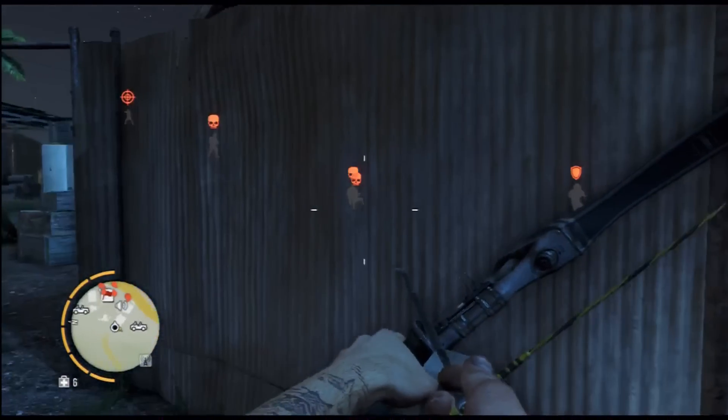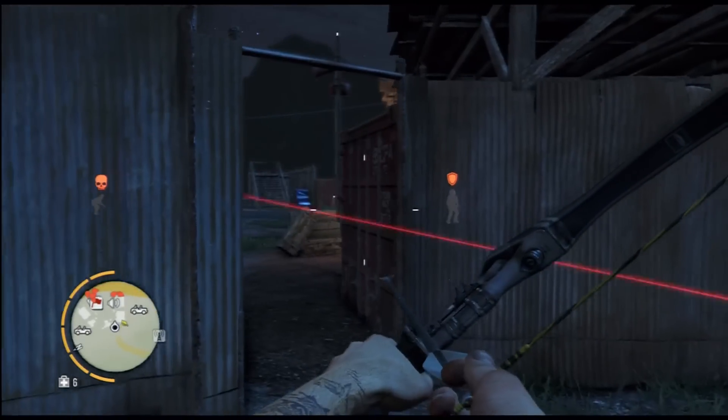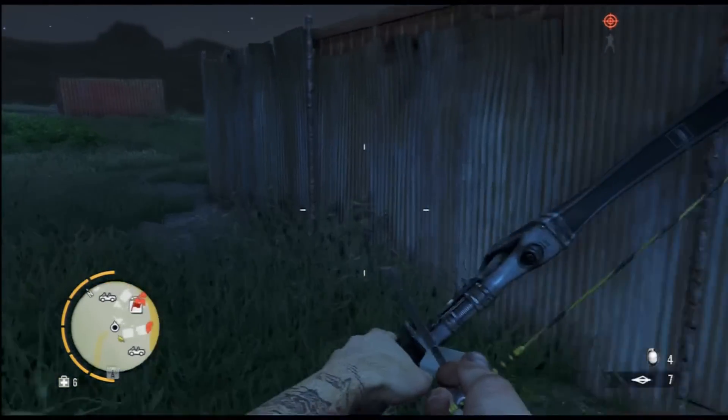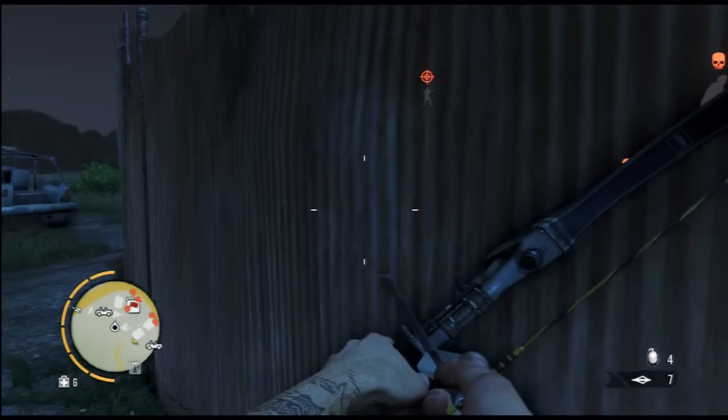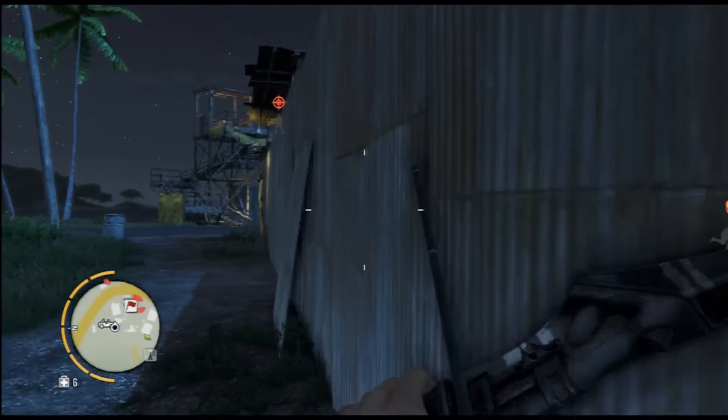You have to be pretty accurate with the crossbow as well. If you think they're onto you — especially snipers, who show as big red dots — just keep moving around the back of the base. There you go, one taken out, and we're going to progress around.